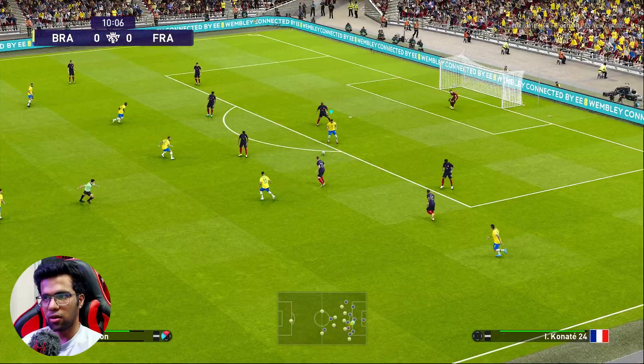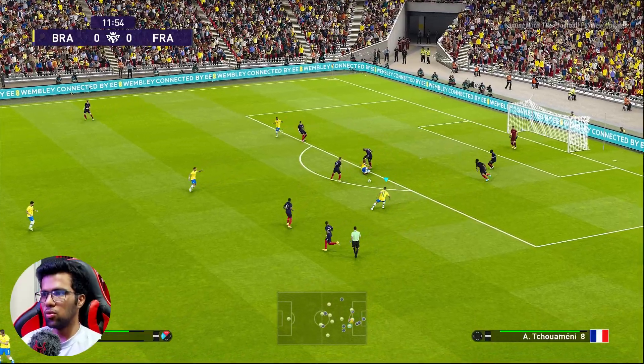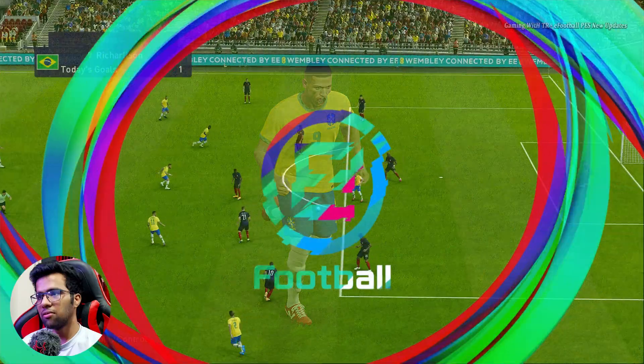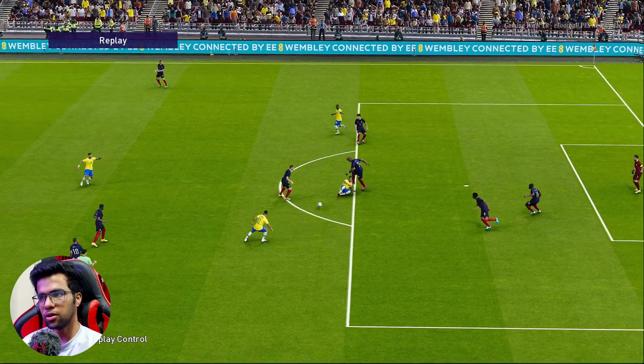You can even see the jersey is updated — Alisson has the number 9 jersey on the World Cup kit. I hope you enjoyed this video. If you did, please subscribe to my channel, hit the like button, and check the link in the description. I'll see you in the next one — stay safe, take care. And I still didn't make any cuts in this video!